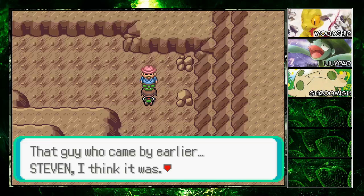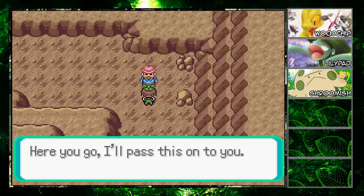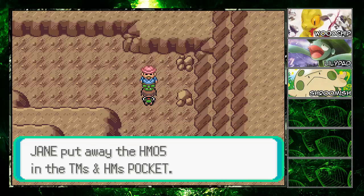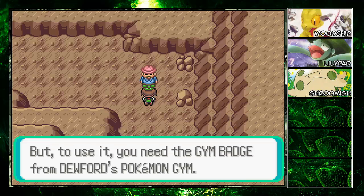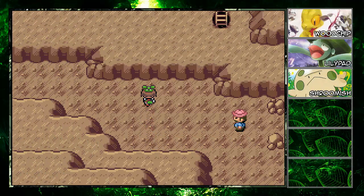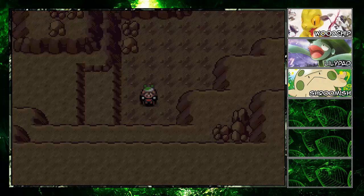A hiker mentions that Steven came in earlier and knew how to use Flash, so he ought to be all right. Helping those in need is the hiker's motto, so he passes on HM05 Flash. You need the gym badge to use it — it lightens the inky darkness. But I'm going to do this cave blindly. I have an escape rope in case I mess up, but this game is pretty easy.